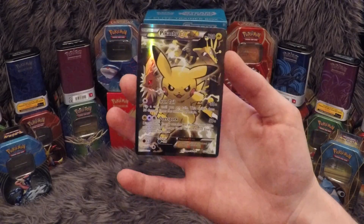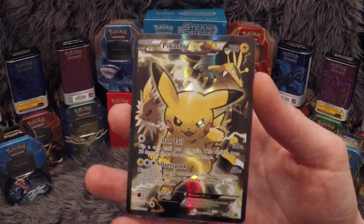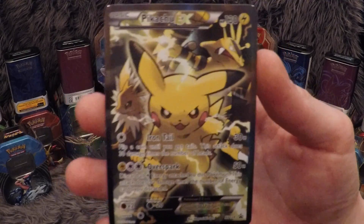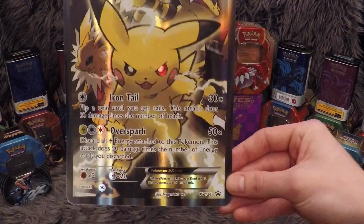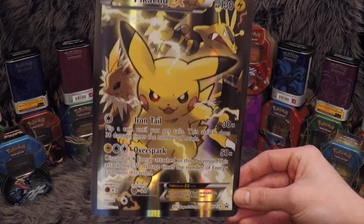Here we have the Pikachu card, which I think is the best artwork out of all of these red and blue boxes that they've done. He just looks so angry and it's beautiful — and obviously you've got Electabuzz and Jolteon in the background. Beautiful card, absolutely beautiful. And it's a great thing that they give you an oversized card also, which I'm going to put with the others and make a little display.